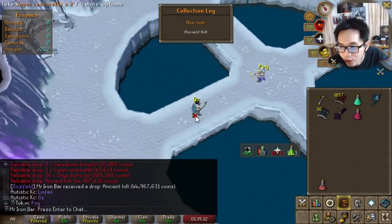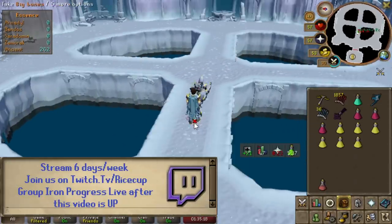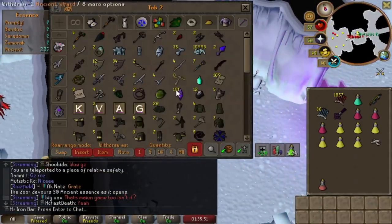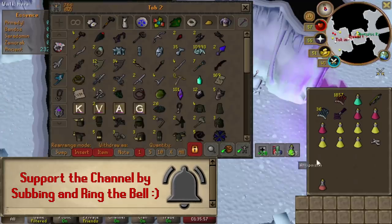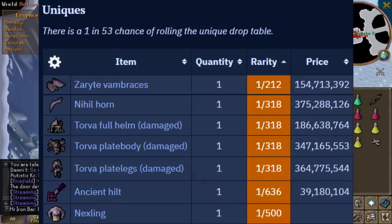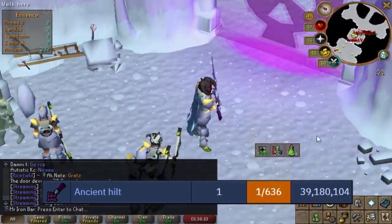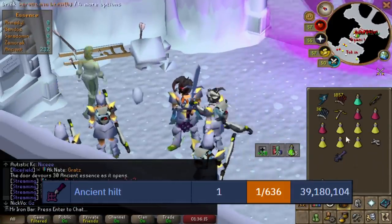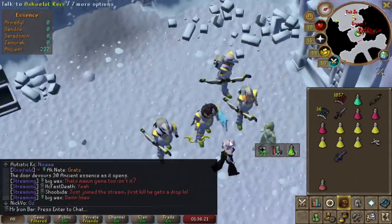We just got a Zaros godsword! If you are enjoying the video so far, definitely give it a like and maybe consider subscribing. You didn't want to miss it - the Zaros hilt is actually the rarest drop from Nex, which means I now have the two rarest drops from Nex: the pet and the hilt. The hilt is about two to three times more common than the Torva, and the vambrace and crossbow are even more common, so I'm pretty lucky to be getting the most rare drops.